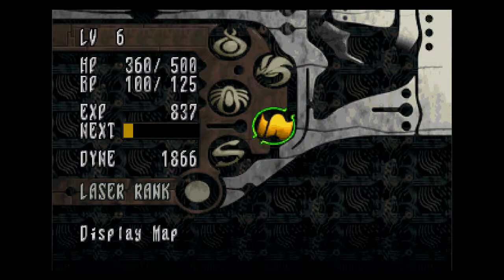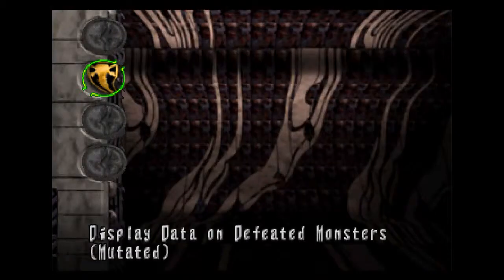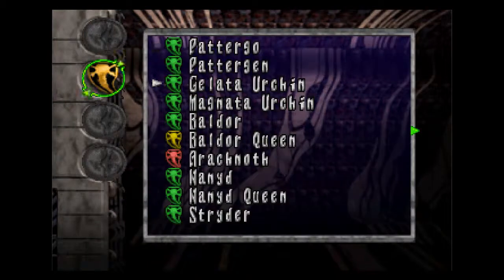That's your map cursor — allows you to access the field map or the world map. Then your defeated monster list, which I'll just give you a quick show here. You see you've got four different categories, although we've only met the mutated monsters so far. But everything that you've fought shows up in this list, and the little icons show you what kind of enemy it is.